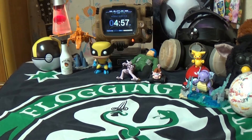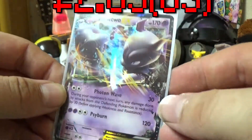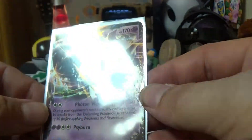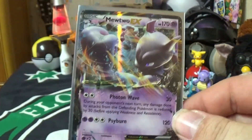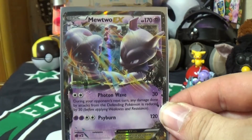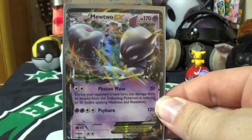Next up we have the Mewtwo EX holo. I wouldn't call it full art, but it does have artwork that kind of wraps around and comes onto the card. Decent card. Mewtwo EX — look at that fist; he's just punching. Like I said, Mewtwo is one of my favorite Pokemon.